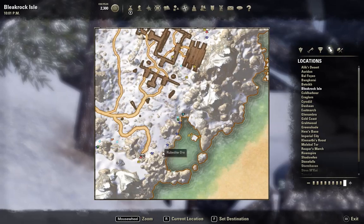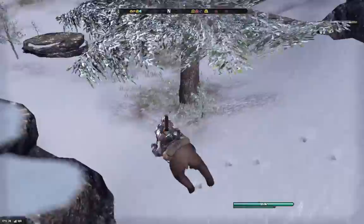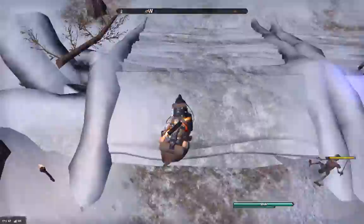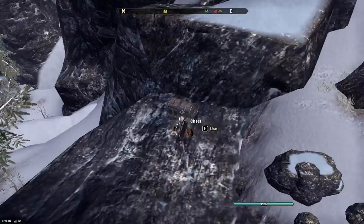After you grab that chest, head up this rock face to the north. We came along the bend and we're going to keep heading north toward this EP quest hub. As you come around the corner, the next chest is going to be just to the left of this tree. Then head into this little alcove — there's a polar bear that spawns here as well as a chest in that corner. There's also a chest that spawns right next to these two skeletons, but it isn't up right now. Instead of going into the quest hub, go right past it and keep heading along the side.